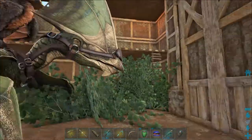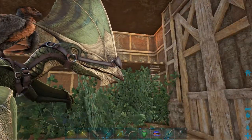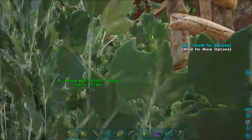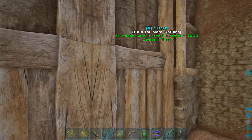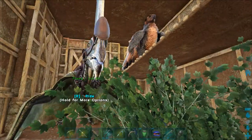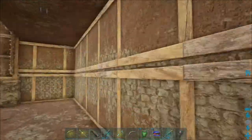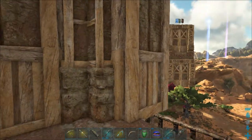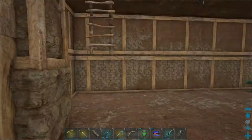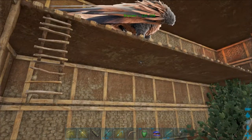Inside there are two doors — one goes back downstairs; you just drop in, you don't have to climb down. Here is another storage area where I keep two flyers in case I need some rescue birds. Both the front and back have doors to climb in.